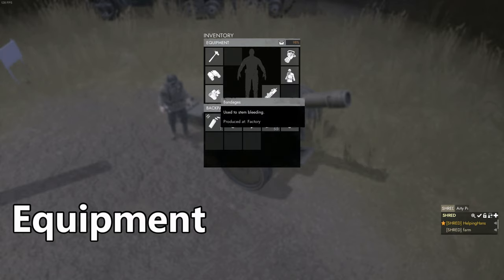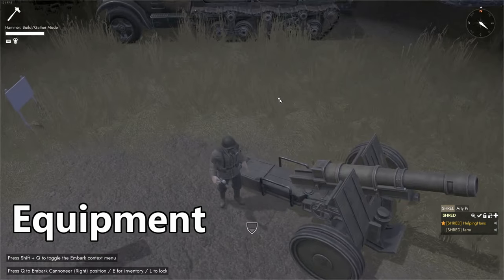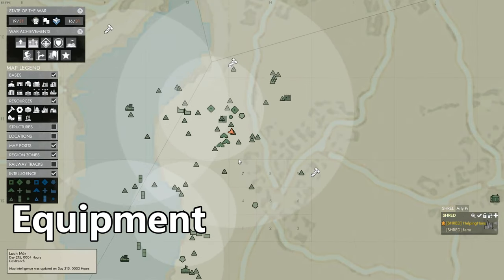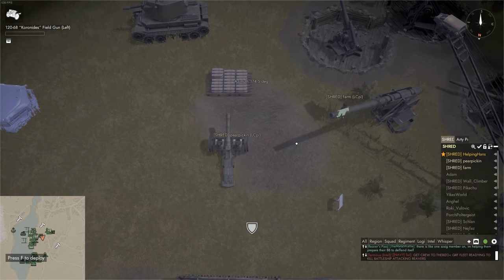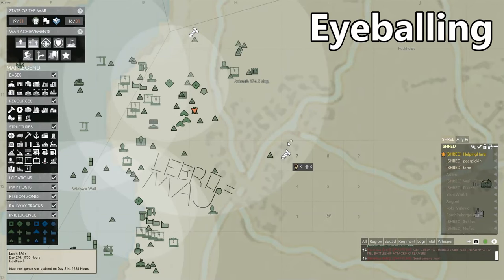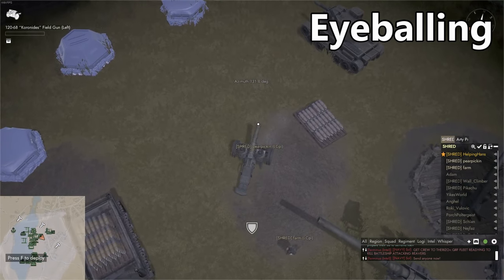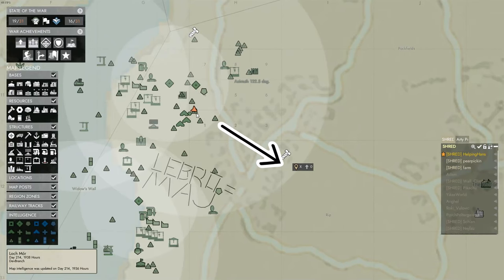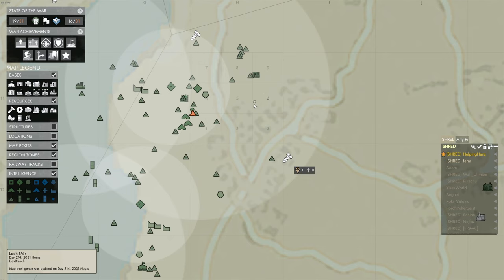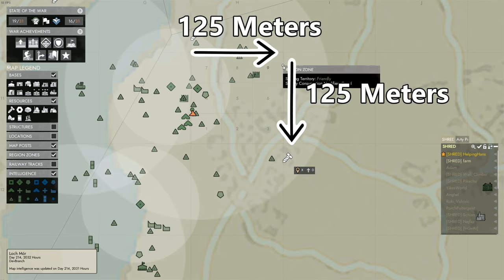You never know when a group of partisans might try to take you out. Once the gun is placed, the first thing you can do is eyeball the rough direction you wish to aim in — look at the target on the map and turn the gun until your character's orange arrow is facing that direction. This is a very good habit to adopt. It is also worth noting that each grid on the map is 125 meters by 125 meters, so you can roughly calculate what distance you would need for your first shot before the spotter gets into position.